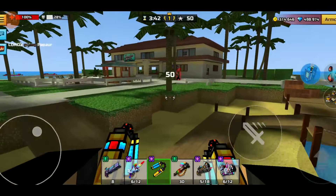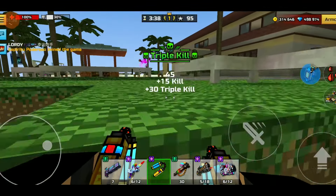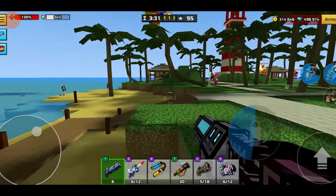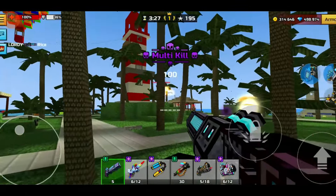The Heart of Volcano has returned to Pixel Gun 3D, which is absolutely insane. Today I'll be showing you guys exactly how to get it. The return of this heavy actually happened out of nowhere and was one of the most unexpected things to happen in Pixel Gun 3D.